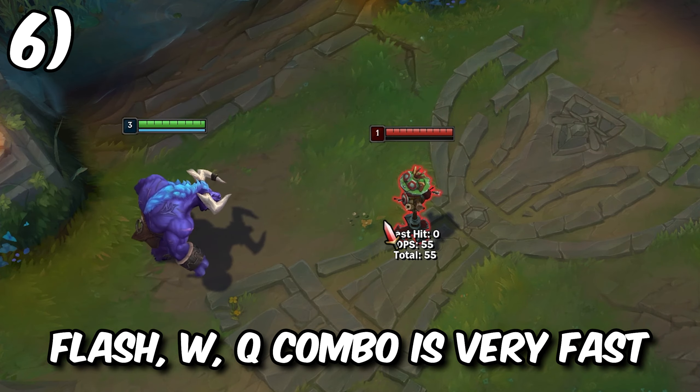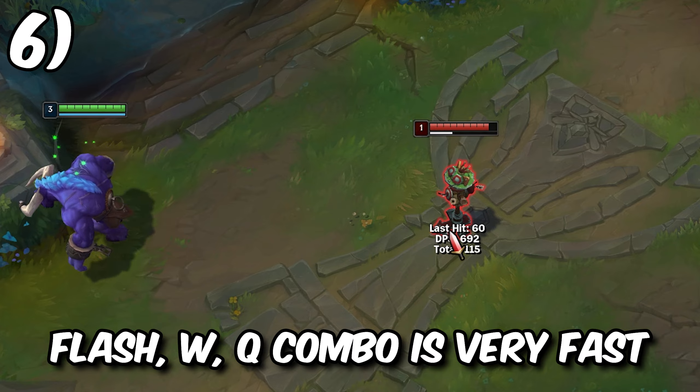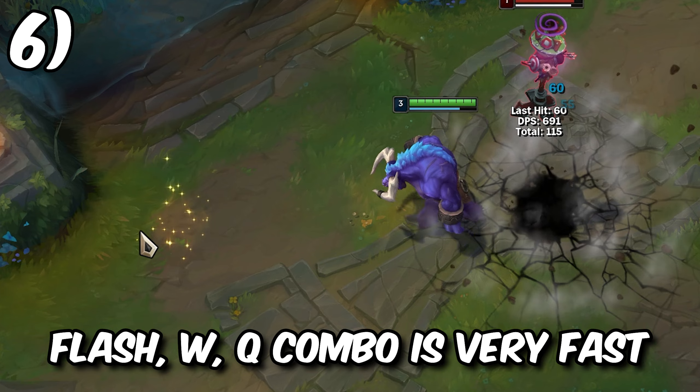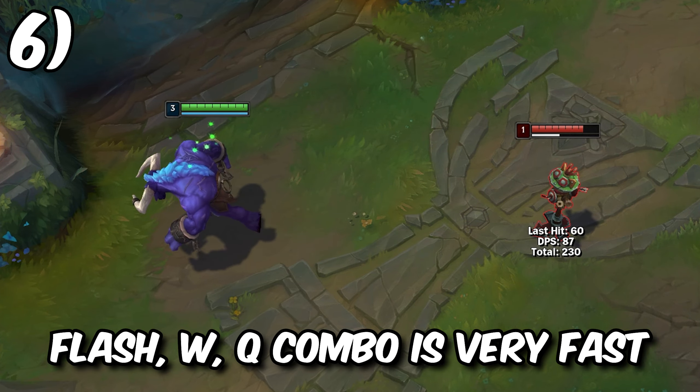Similar to what we're already talking about, you can also combine flash with your headbutt cancel pulverize combo for a lot of extra range. This will also allow you to get much closer to the enemy and pull off your combo a lot faster, because you won't have to wait for Alistar to travel to the target with headbutt.